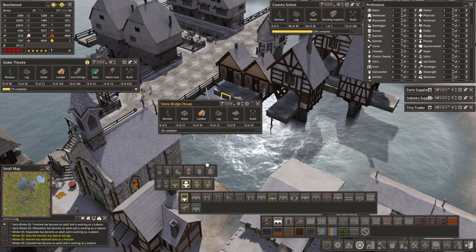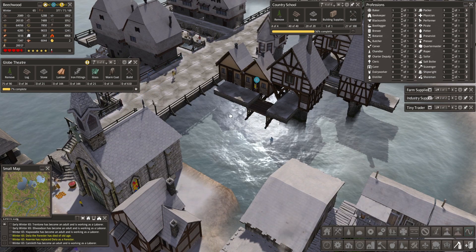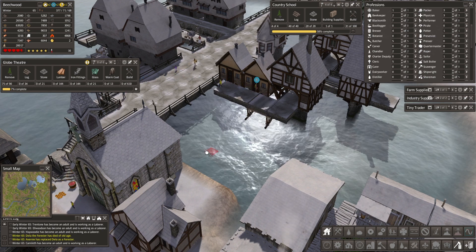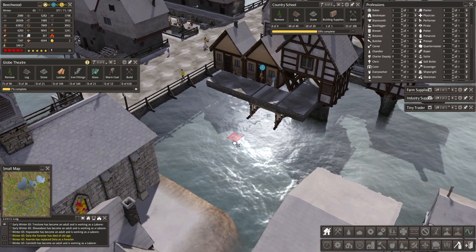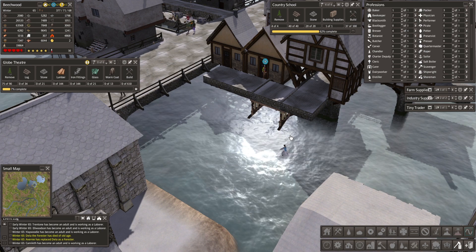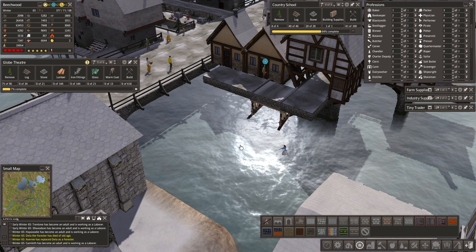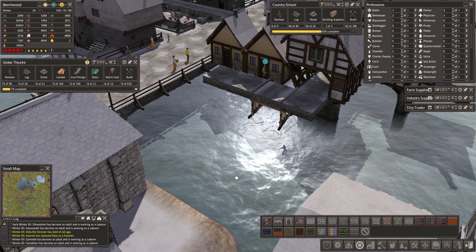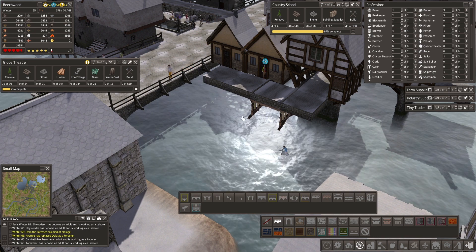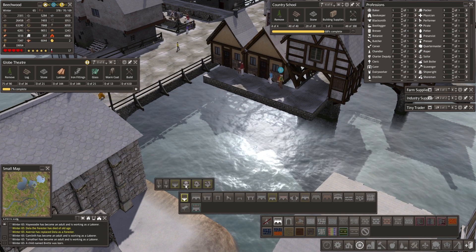You guys keep getting stuck and I hate it. This is why you don't want to build things on the other side - it happens on a fairly consistent basis. Let's get rid of that. It's almost done guys, I swear I'm going to save you. I'm going to do another two of these houses on the side. I don't want to mess with people getting stuck down below.